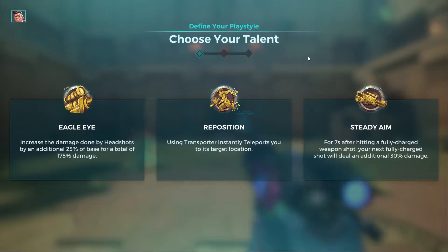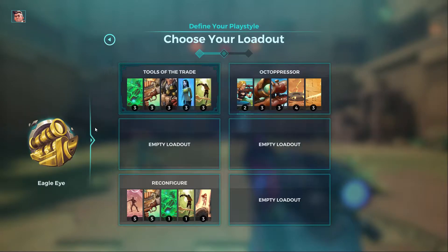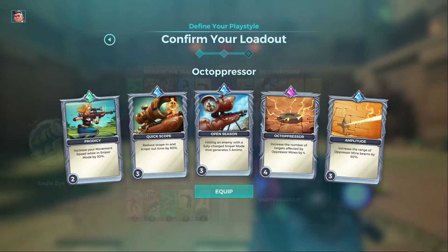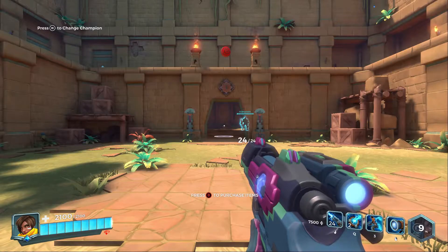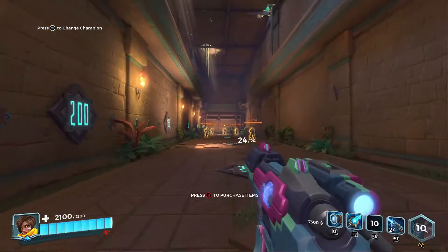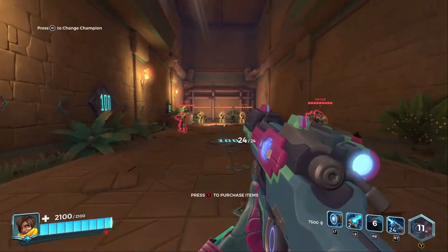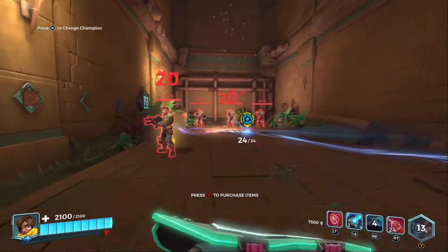Hi there, and thank you for pressing that button — I really do appreciate it. Today we're gonna play Eagle Eye, which means I need to focus on the headshots. I've actually just buffed my sensors so they've got more range and can target a lot of people. My concept is: if I hit my headshots, the laser beams are gonna finish off the player.